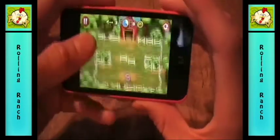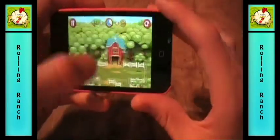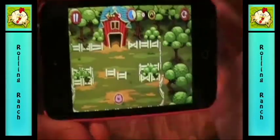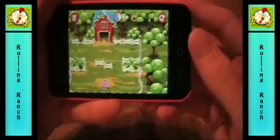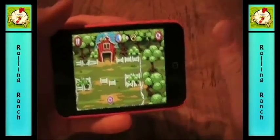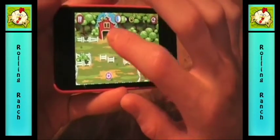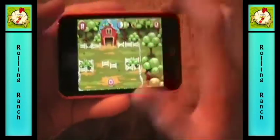Some levels have two different animals that go into two different barns. There are also golden horseshoes — they give you extra points, and on some levels you have to collect a certain amount of golden horseshoes before the door opens, and once you do that you go inside.